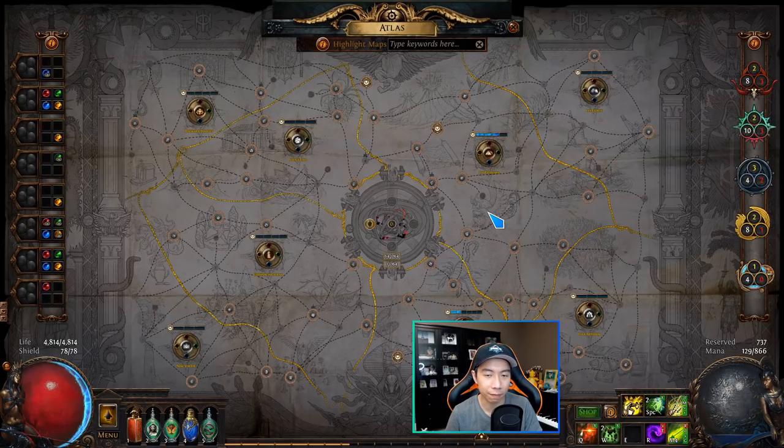Generally speaking, the higher and more complete your atlas is, the better — the more completed maps you have, the higher level maps you can run, which have higher level drops and higher level boss encounters. For the purpose of this video, we'll be talking about it as if you want to complete the atlas as much as possible, without covering niche strategies involving lower atlas completion.